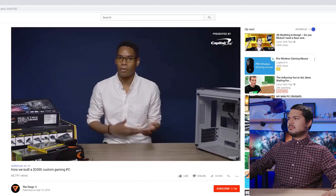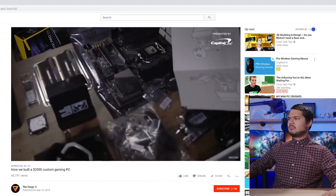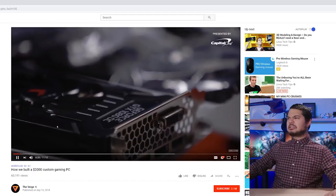You can build a gaming desktop for around $1,000. But I want to go all out, so I spent around $2,000. He spent $2,000? No. He spent $2,000 on The Verge Credit Card. He don't have $2,000. Look at that cheap stuff!